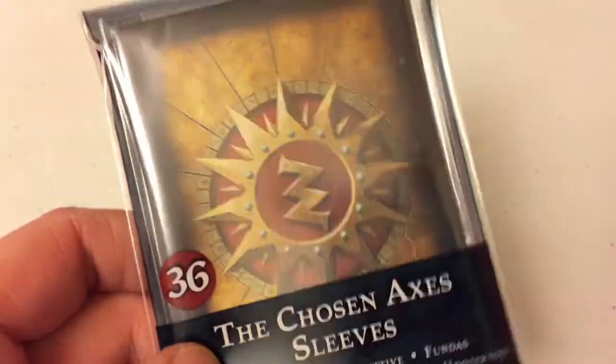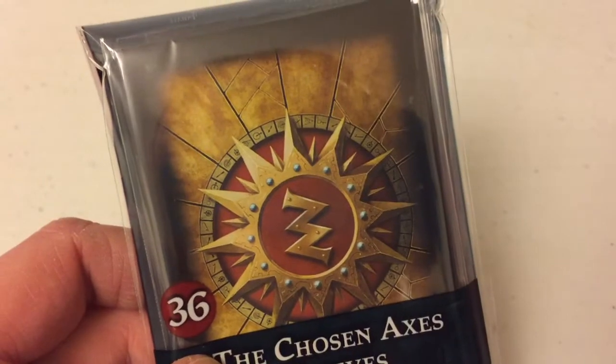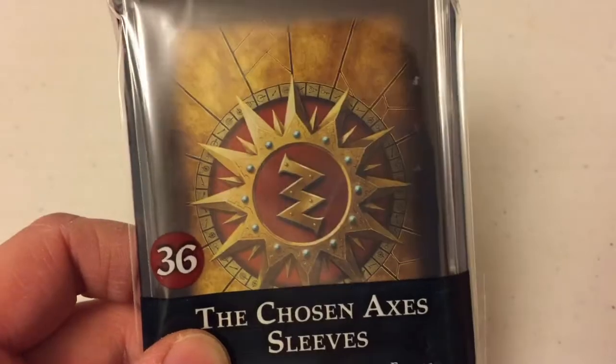I will just say I bought sleeves as well — 36 sleeves. That's enough for the four characters that come in the warband, and then all your objectives and your ploys and upgrade cards. Although you will have to keep swapping them out if you're doing deck building.